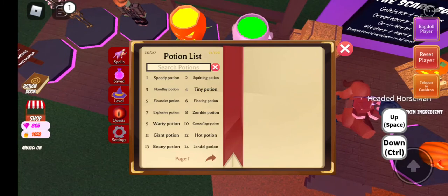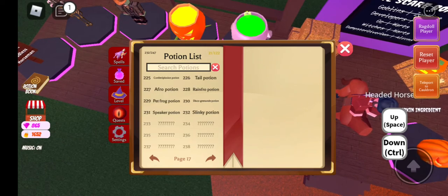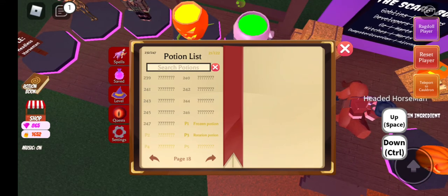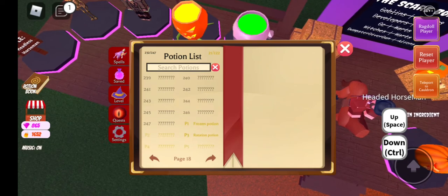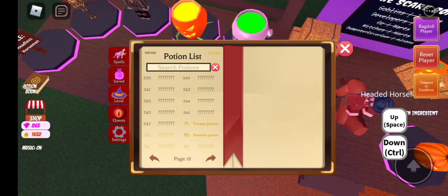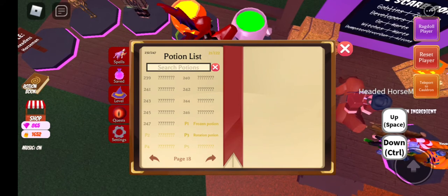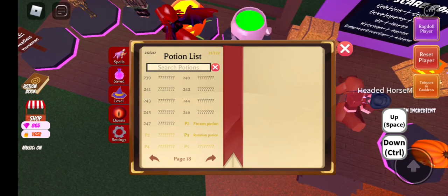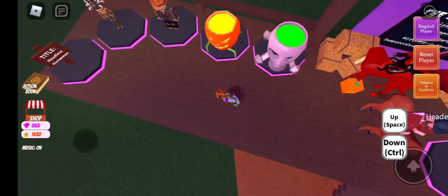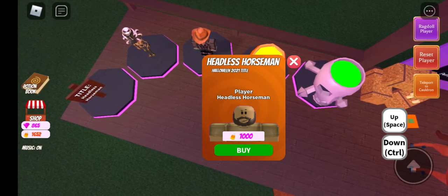Checking the potion book and scrolling all the way over to number 232 — potion 233 to potion 247 — so we have 15 brand new potions to obtain, which is pretty cool. However, I have the feeling that more potions are going to be added as this event goes on, and I do want to own all these items, because all of these items are so expensive.